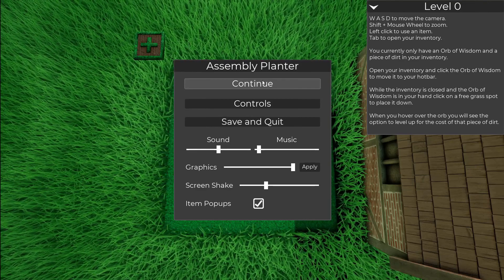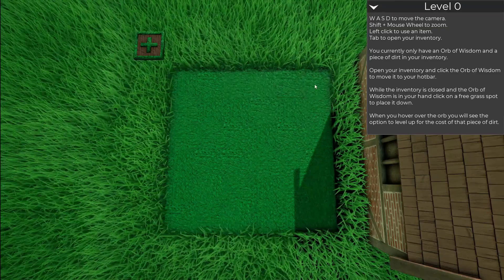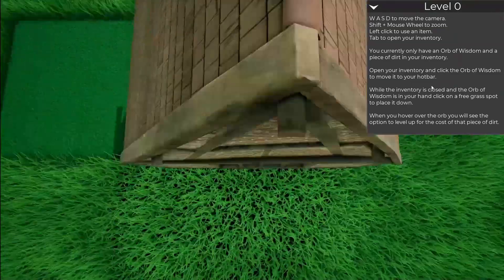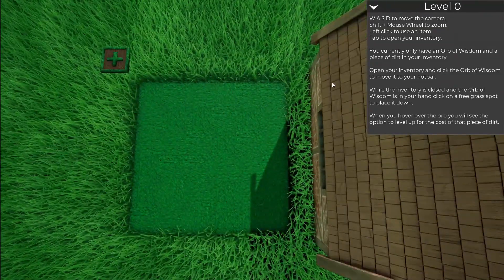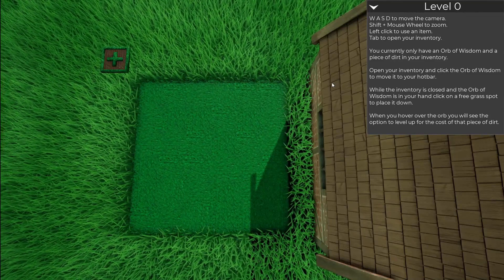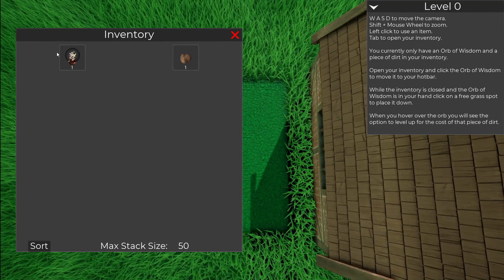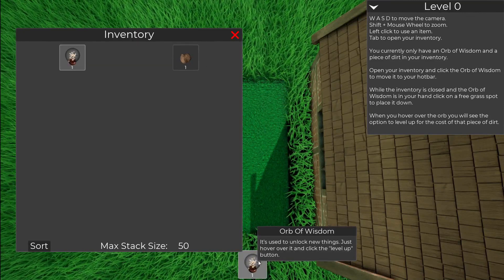I'm going to leave everything as they be. Obviously you use WSAD to move around. You currently only have an Orb of Wisdom and a piece of dirt in your inventory. Open your inventory and click the Orb of Wisdom to move it to your hotbar. Inventory is I. Orb of Wisdom, do Orb of Wisdom things. There we go.